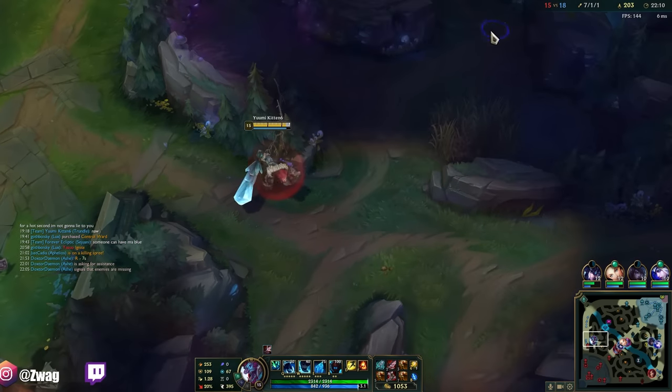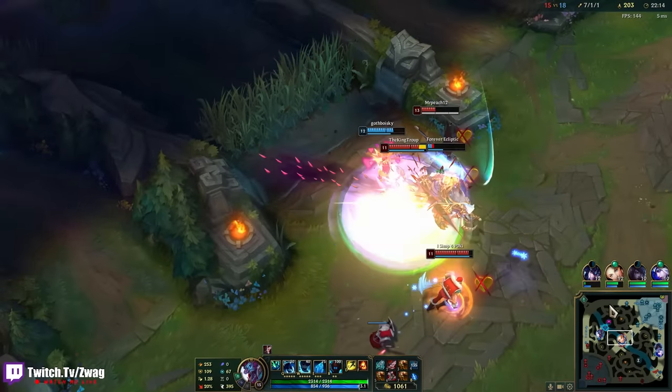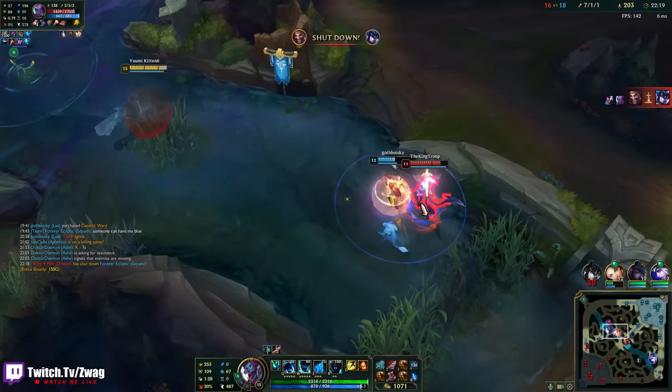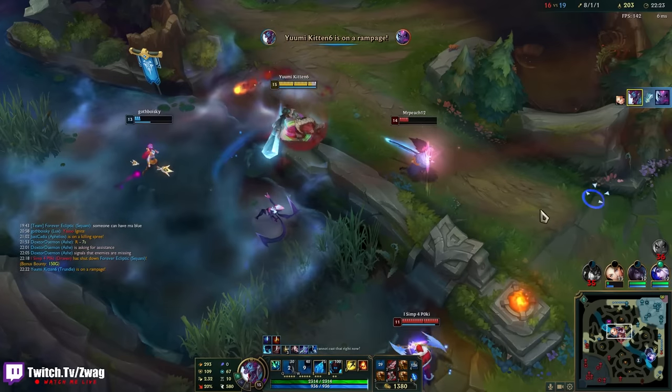At least Lux built a Crown — minimized the deaths. Nobody wants to give Yasuo 10 kills. He's almost there though. But I think no matter how fed Yasuo is, I can beat him 1v1. Trundle's a really good 1v1 champ. I think I could actually solo Baron here — they just might check it.